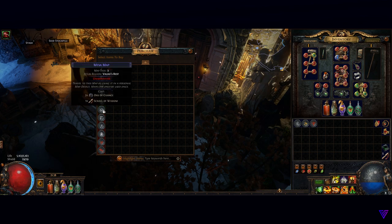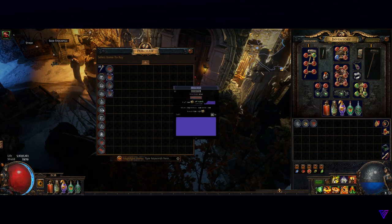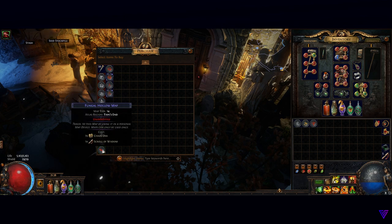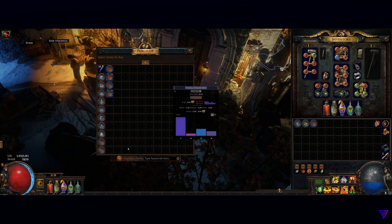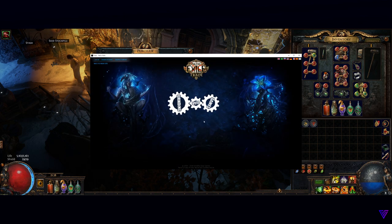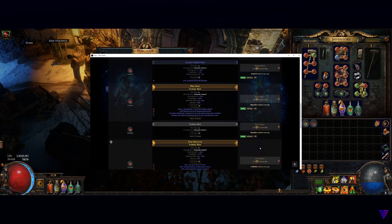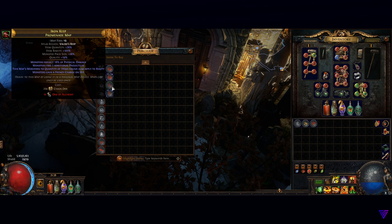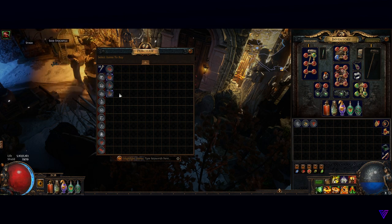The tip here is to price check the map first and see if you can turn a profit. For example, a Mesa map can be sold for one chaos and only costs two Chance Orbs from Zana. The more Zana missions you do and reset her inventory, the more currency you can make. It becomes even more profitable when she starts selling red maps — for example, she's currently selling a Fungal Hollow for 7 chaos that I can resell for 15 chaos, and an Iceberg bought for 11 chaos can be resold for 18 chaos. Total profit from one Zana reset can be around 21 chaos, which you can then use to buy those tricky atlas maps.